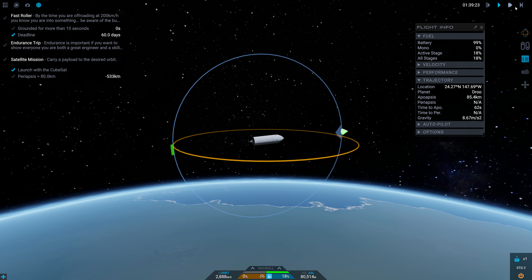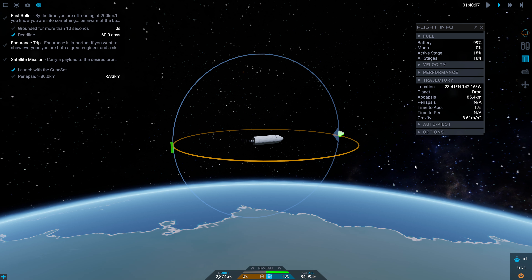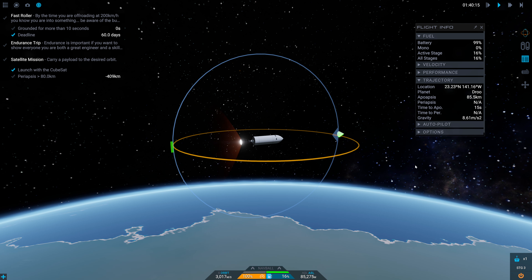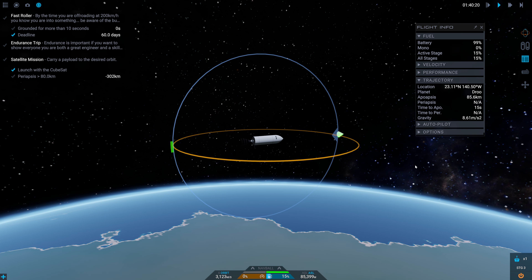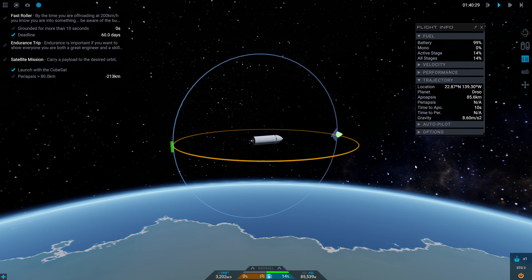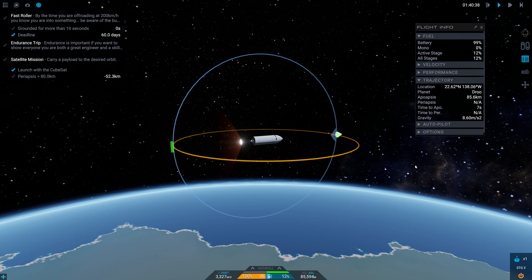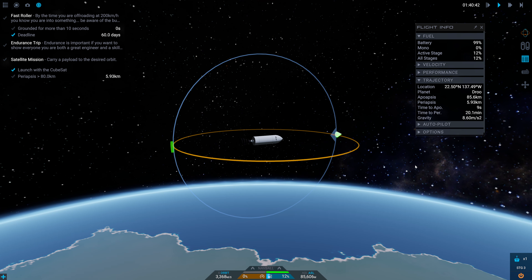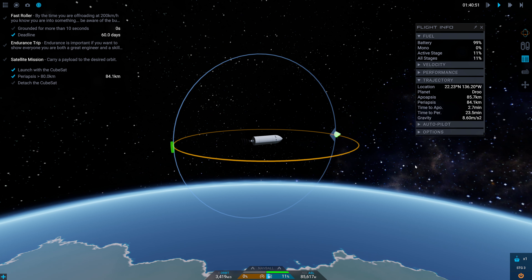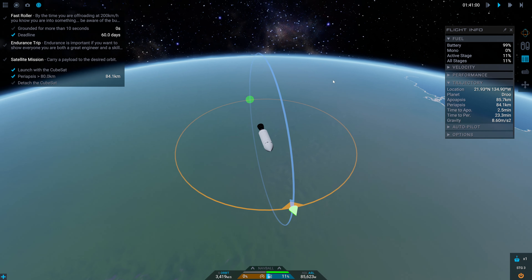We'll warp forward, starting the burn at about 15 seconds to apoapsis. Time to apoapsis is holding, then starts going up — shutting off, we burned too early. Trying again at 10 seconds — still too early. Starting at 5 seconds, then 3. Our periapsis is up reasonably. We are officially in orbit, which is phenomenal. Let's detach the CubeSat.